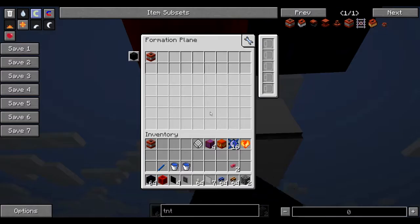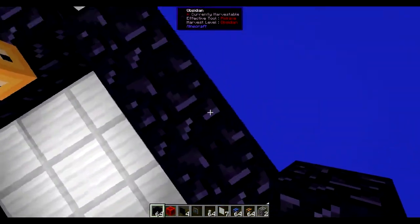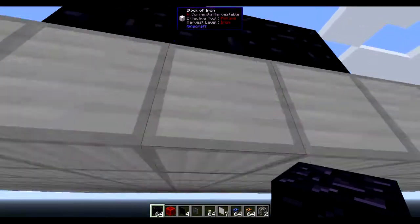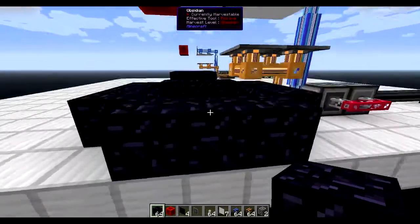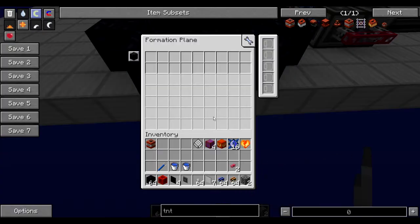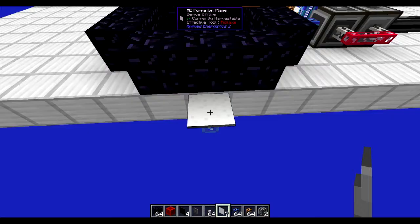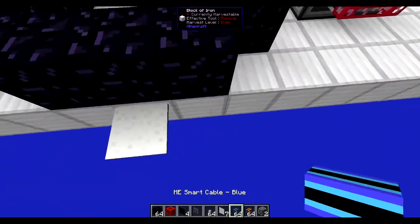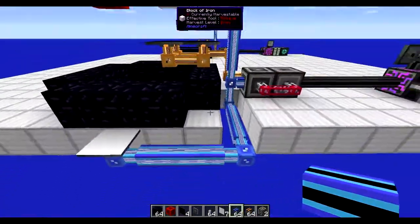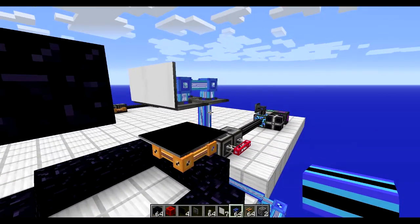So to summarize: this takes the dragon heart, this takes the TNT, these four take the charged draconium, and over here, one block below the obsidian in the center, we want the last formation plane — this will take the 16 draconic cores dropped as items. And we pull that over here. Now that's also hooked up. So all the formation planes are formatted so they can only take what they're supposed to take.